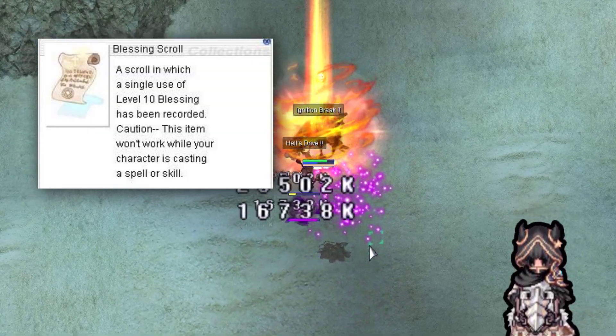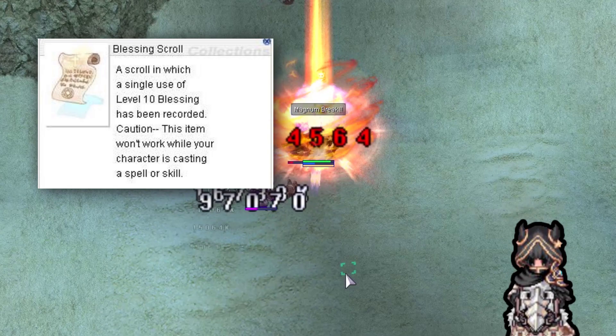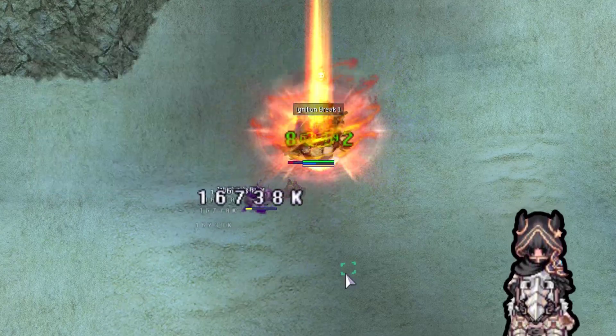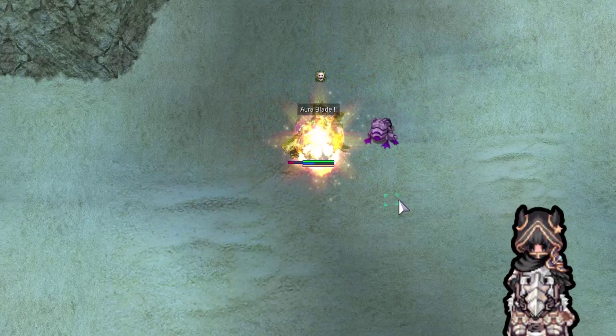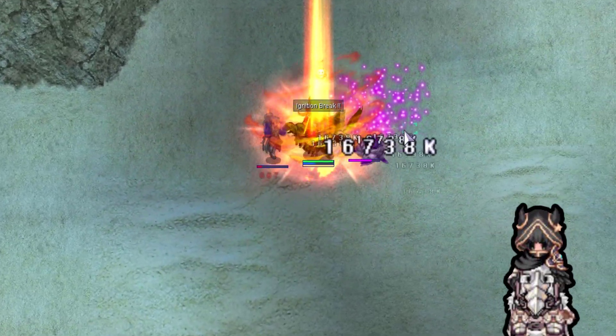Blessing Scroll is pretty cheap to make and buy, and it helps to get insta-cast and a little more attack. Now let's talk about the Endeavor Potions. Some of these potions are optional — it's fine if you don't use them. But because I can, I use them all.